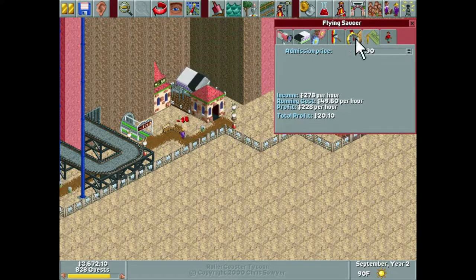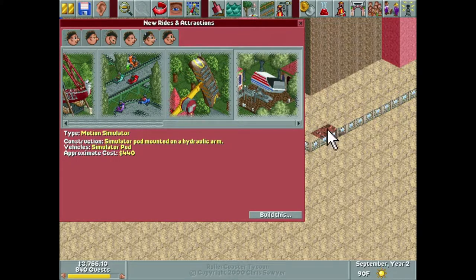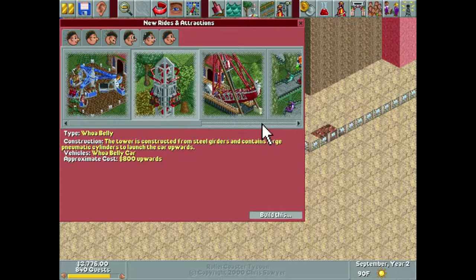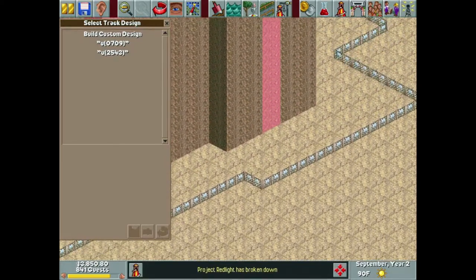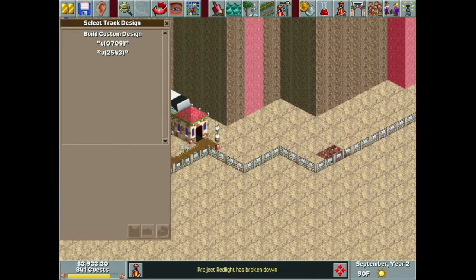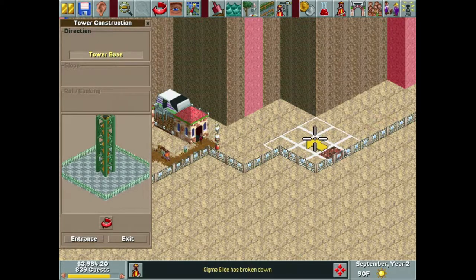Let's go ahead and add a Woe Belly. The Woe Belly — we're probably going to end up building something between the Flying Saucer and our Woe Belly, which looks like it can only go over here. Actually, that's not true — we're going to build this closer. This can actually go right here. No problem at all with that.